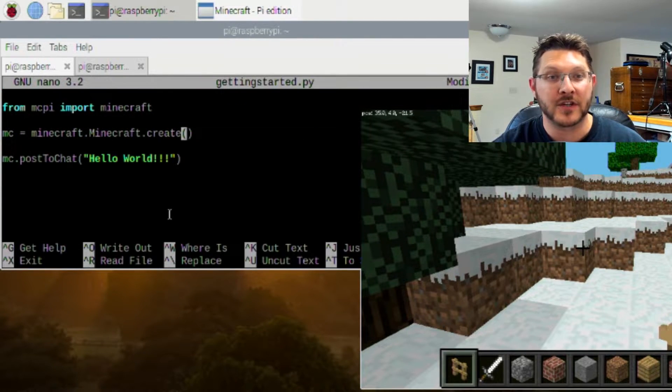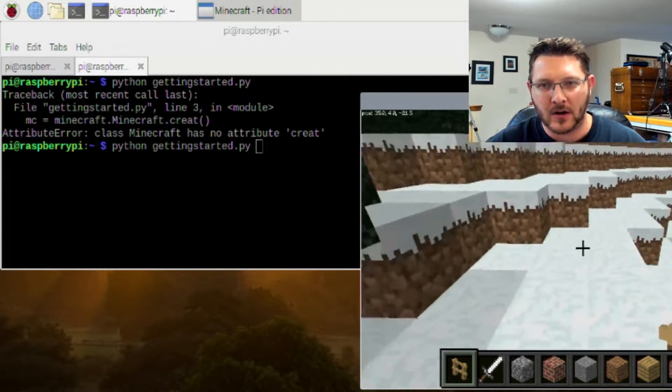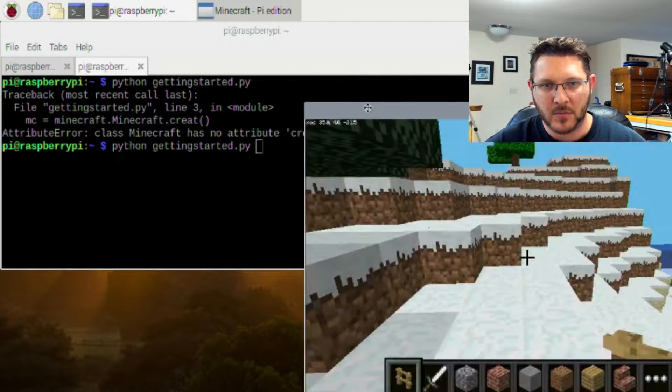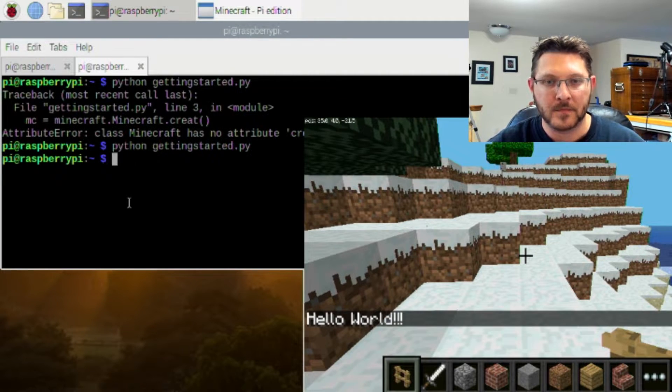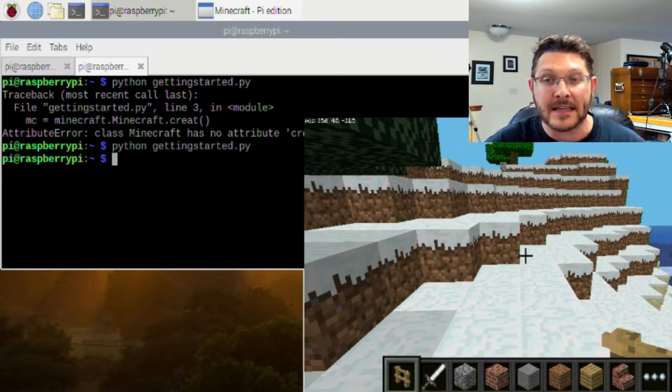We run: python3 getting_started.py — and of course I made a typo, I typed 'crete' instead of 'create'. Engineers cannot spell! Let's run it again and watch the Minecraft screen — hit Enter and there we go, you can see 'hello world' show up in the chat. So we can print out anything you'd like to the Minecraft chat.